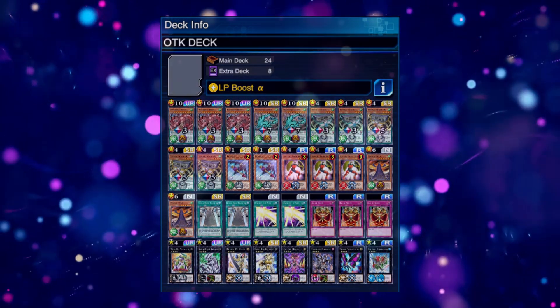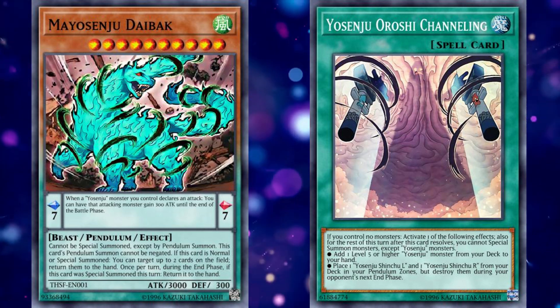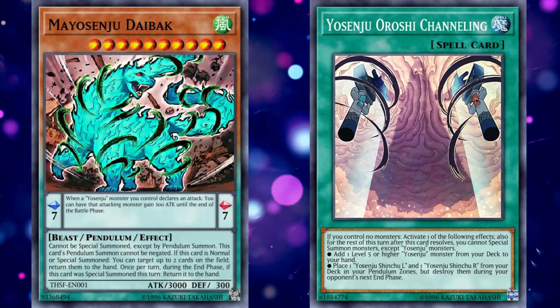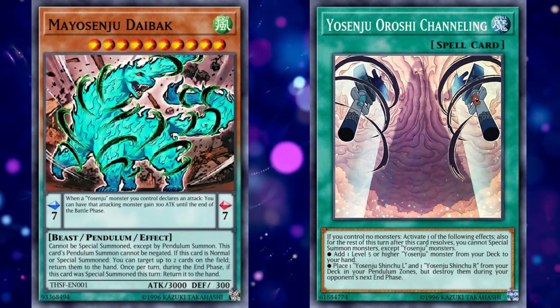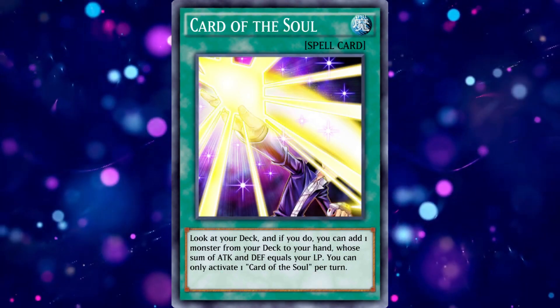First of all, for consistency reasons, we're going to need to bump Diebot and Channeling to three copies each. We want to see these cards all day every day, and they are good in multiples in our hand too, since you can use multiples of them in a turn. If you want to see a card in your hand, or if a card is unsearchable, then of course we usually want to play three copies of that card so we can get what we need as much as possible.